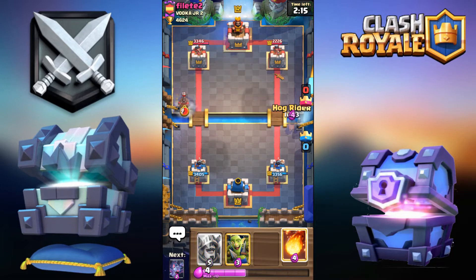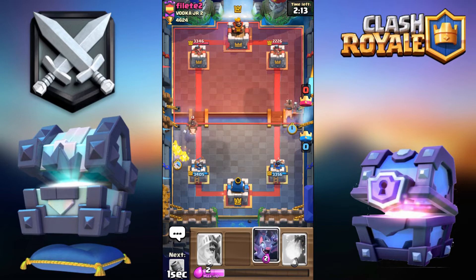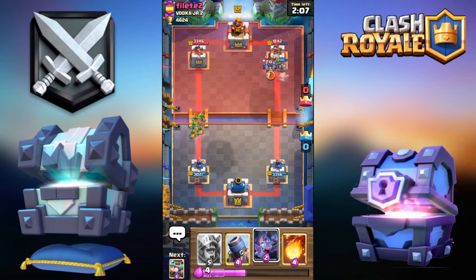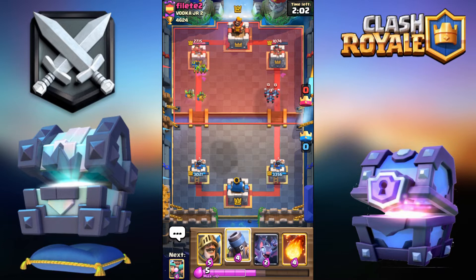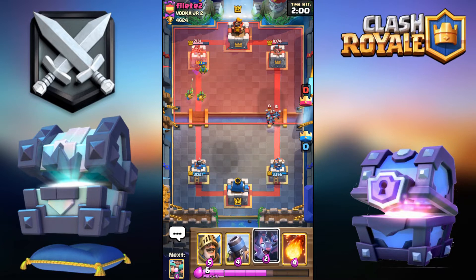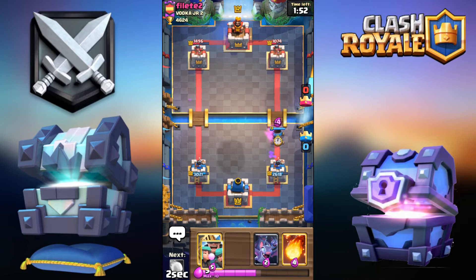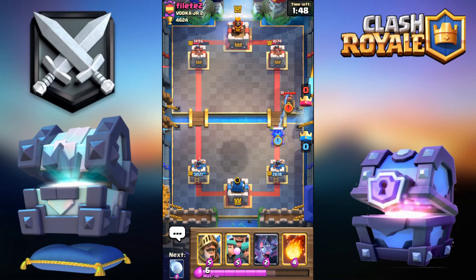Let's just go for the Hog since he doesn't have his Tesla in cycle. I'm forced to go Goblin Gang to make sure the Hog only gets one shot. Maybe we'll go Tesla right now — no Tesla. So that's going to be quite a few hits from the Hog. The Goblin Gang is going to get a lot of damage on the left tower because he is only level 12 — the tower takes three shots to kill level 13 Goblins.